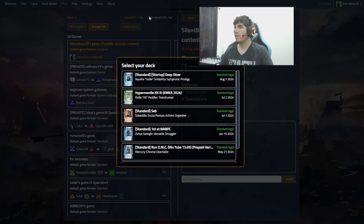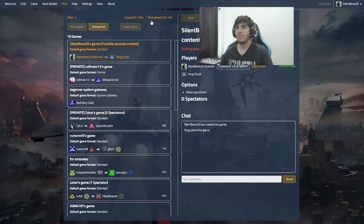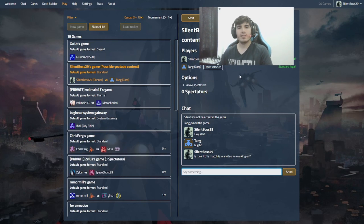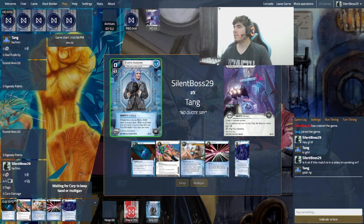We're going to be playing on Jinteki of course, and I'm going to be showing you this deck which I think is really good — not easy to figure out but really amazing and fun. Let's set up the match. If nobody joins right away, I'll cut and we'll be back. That took only a couple of seconds — we have Tang as the corporation. Let's ask for permission first, and alright, let's start.